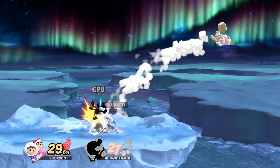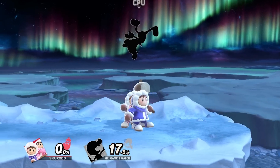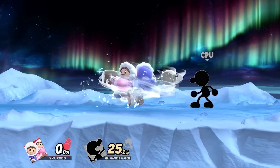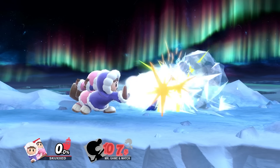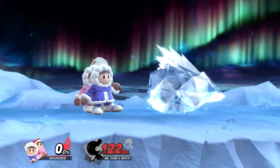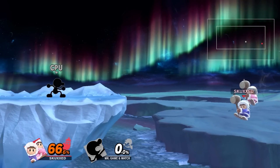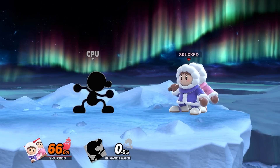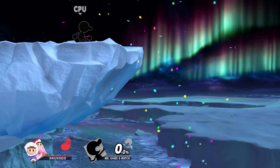They have a strong jab that discourages grabs, a multi-hitting up tilt that catches rolls, and combos freely into their highly damaging up air, a fast spinning approach option in the form of Squall Hammer, and Blizzard which can freeze opponents completely at later percentages, letting you follow with a powerful Double Hammer Strike from one of their smash attacks. Belay is a solid recovery that will allow both climbers to recover with no trouble. However, without their partner climber, their recovery game is severely nerfed.